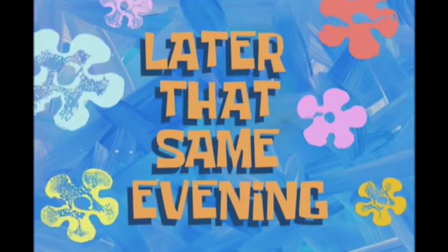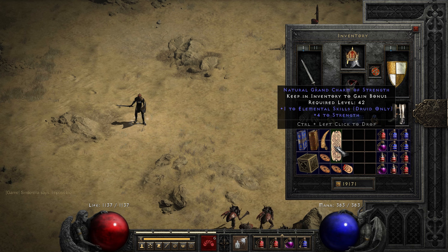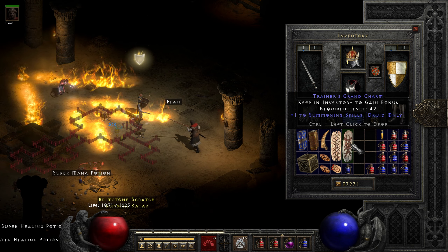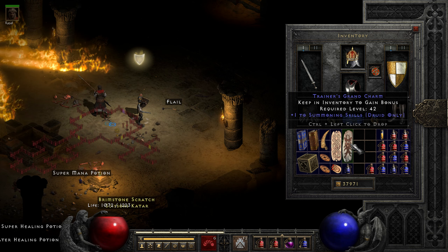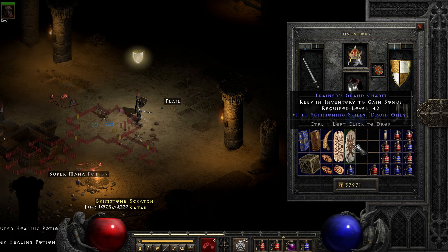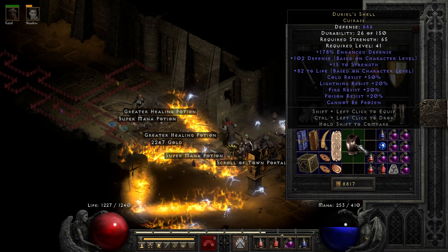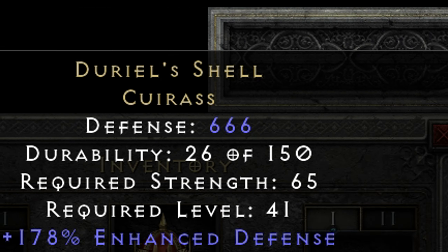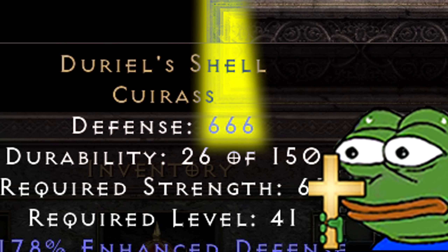Later that same evening, got a random Lightning Amazon skiller on my way to the tomb, and a Summoner skiller 31 runs deeper inside the actual tomb — this is run 85, by the way. Got a Darkseal shell on the 100th run. Hope it can keep my man Fezal nice and safe. We stand on the side of light.